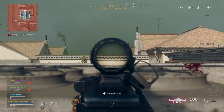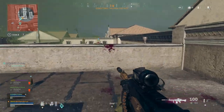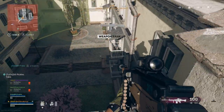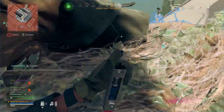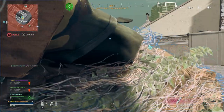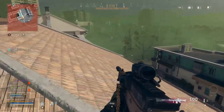A guy comes up the ladder and the Jack 12 saves me — he had a Krig 6 and what looks like a Bison or Bullfrog, which would have wrecked me in a corridor fight. We're not really camping, it's just the position we ended up in. We want the high-ground advantage and this is definitely the best position we can get as the circle starts to shift.